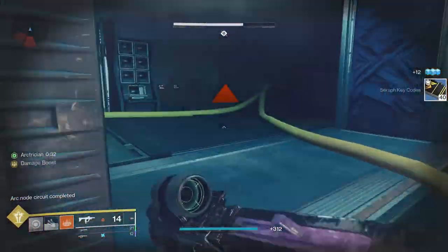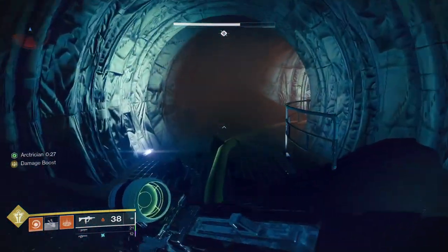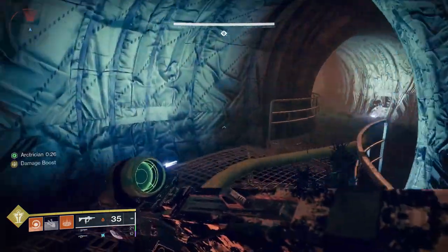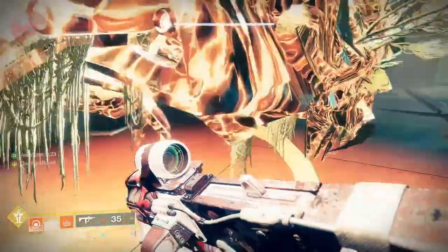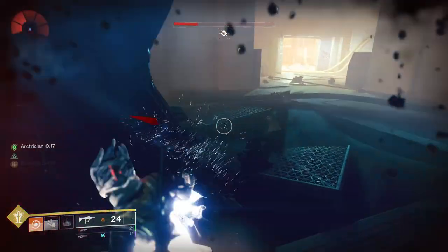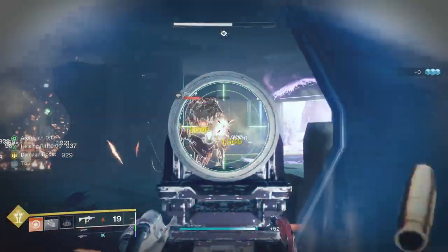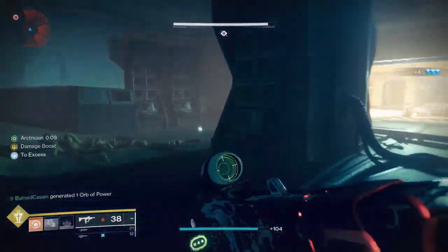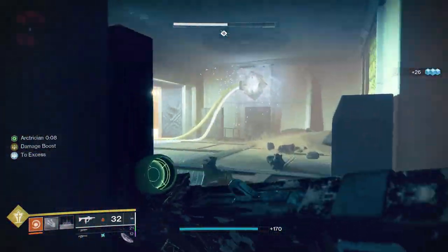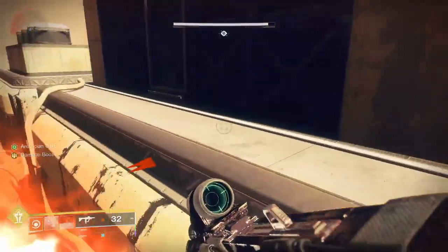Drop your grenades whenever you need them. The key thing is Icarus Dash - definitely be using that whenever a supplicant comes near you and is about to explode. I've got it bound to X so I just move my finger down. This is how you survive those guys. I did that way too late and now I'm in trouble - you are going to make mistakes in this dungeon, and that's okay. This dungeon does require patience, but just move quick and try not to worry too much about enemies.